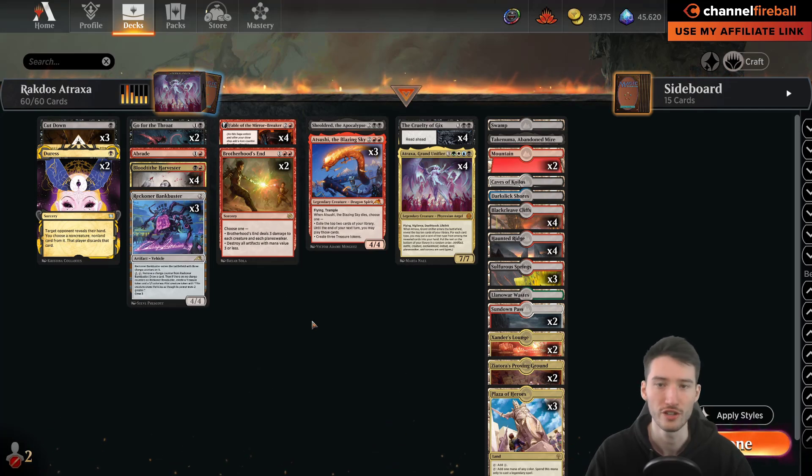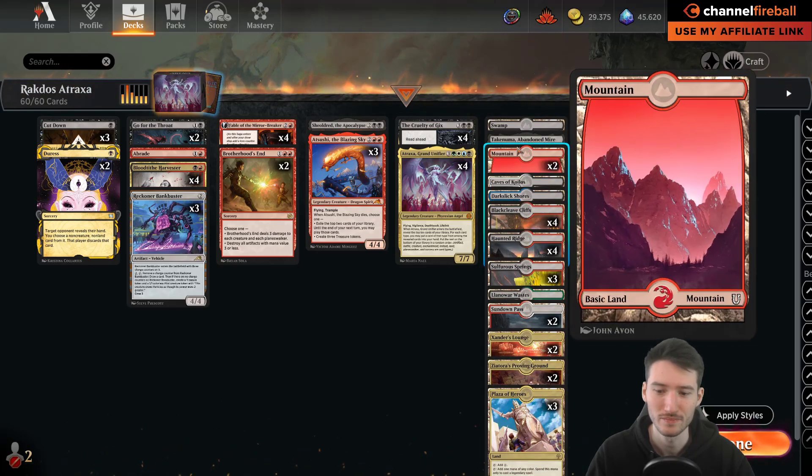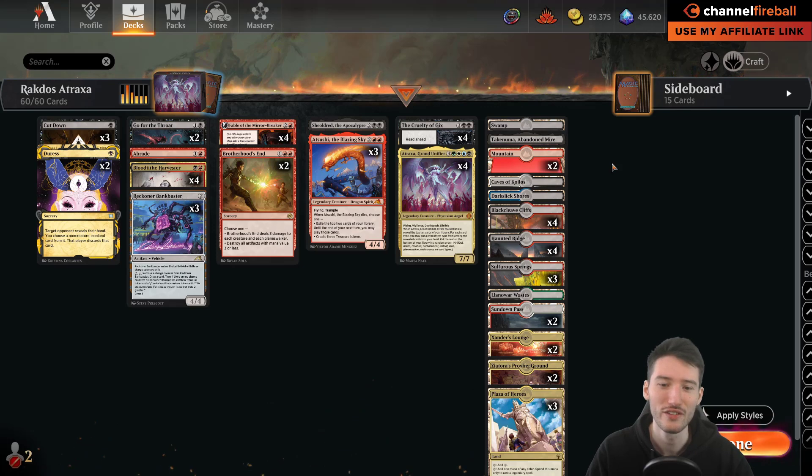Bankbuster does exactly that — an alternative way of attacking or defending. Eddie also chose to play a couple basics, probably respecting Field of Ruin effects. I was playtesting that a lot the week before the tournament and hyped it up, which likely skewed people towards basics. Some players did play land destruction at the event, so it wasn't totally wrong — though three basics seems like a lot. Also the Furnace Punisher becomes a little worse if you have two basics early.